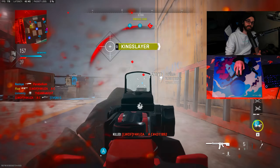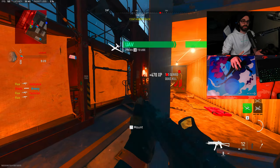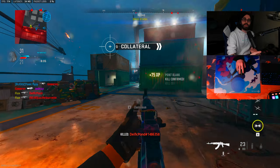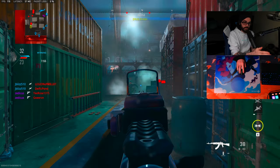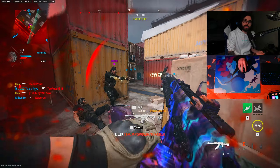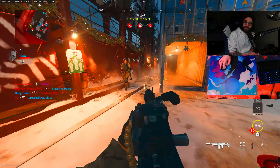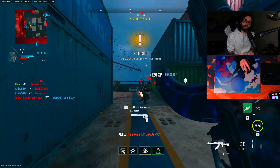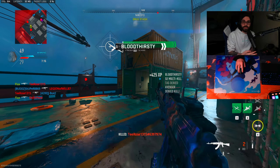Speaking of winning gunfights, one of the big things is your centering. When you're entering a building, you want to be centered where you think the enemy is going to be — in the doorway. As you go through that building, maybe someone's going to be in that left corner, so center to that. Keep your crosshair on where you're looking. It's easier said than done, but once you start thinking about it you'll get into the groove. Focus on your centering at all times, because if you're already centered, that's less downtime before you start an engagement, meaning a better chance of winning that fight.